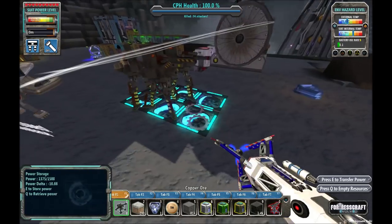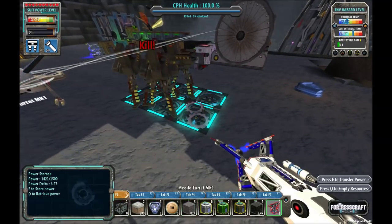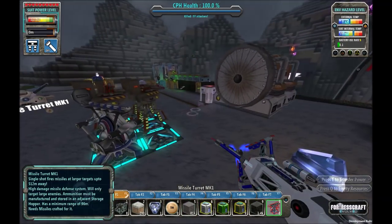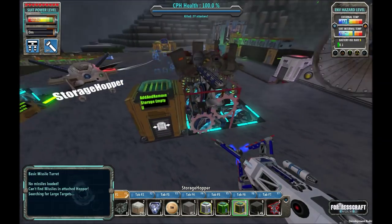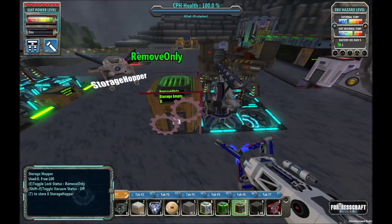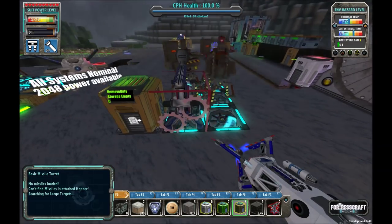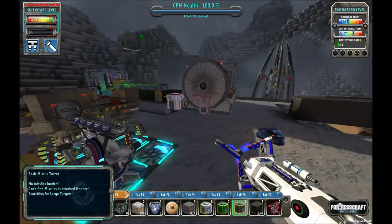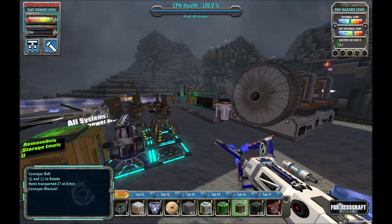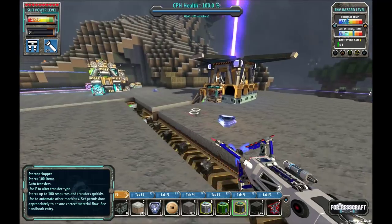I made missile turrets last episode and I haven't even checked them out yet, but I'd like to. So we're going to get ready to load these guys up. They're going to need some missiles. For now, I'm just going to place a storage hopper next to it, set to machines can remove only. It says it can't find missiles in attached hopper, and it's searching for large targets — so the missile launcher won't waste missiles on small enemies, which is probably a really good thing.